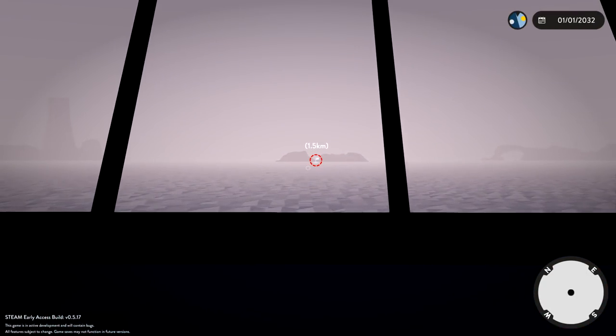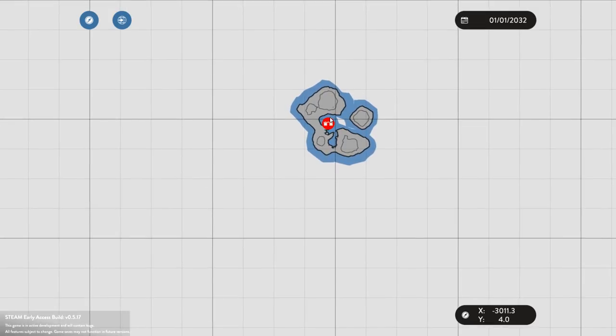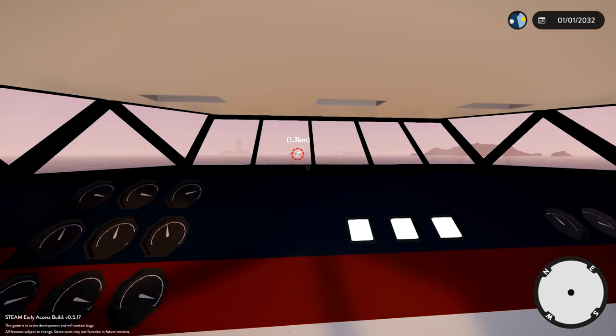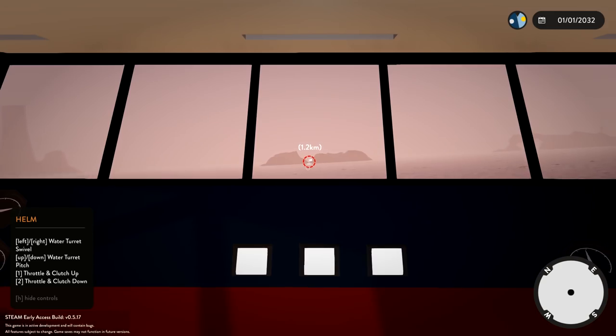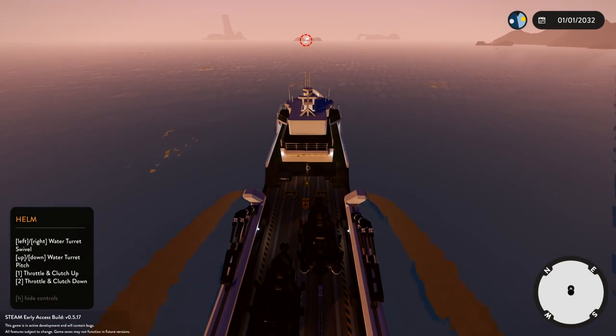It looks like we're only 1.5 kilometers away. Are we actually going to an island? We're going to an island — that's interesting. We're gonna have to go around the right-hand side of the island so that we can stop here and maybe send one of our little rescue boats in. That's such a good idea — we can use our little boats for something.